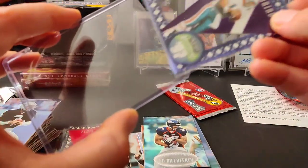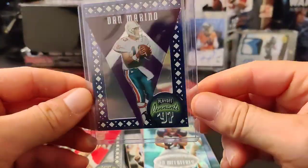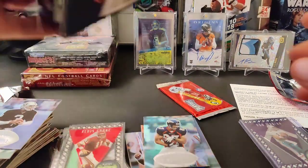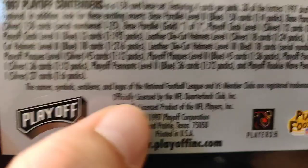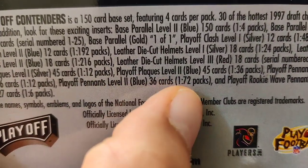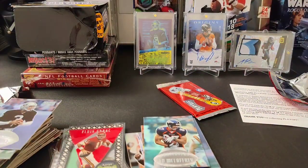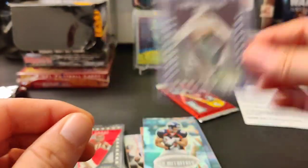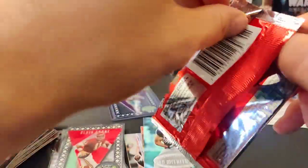There's another top loader. Let's see what the odds are to get that. Blue — was it blue? Playoff Pennants. Let's see — Playoff Pennants level one blue, one in 72 packs. Bam, look at that! Level two also one in 72 packs. Got the Dan Marino in that thing. There you go. Pretty cool, that's a nice card there. Our last pack — we'll see what we get. See if we can pull a numbered card.